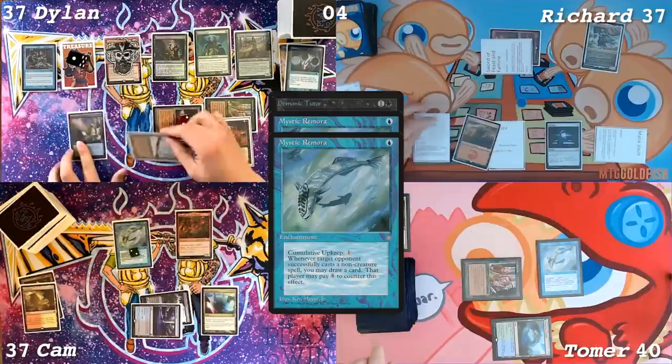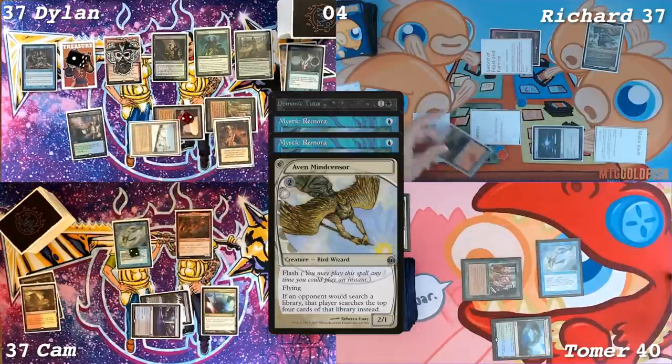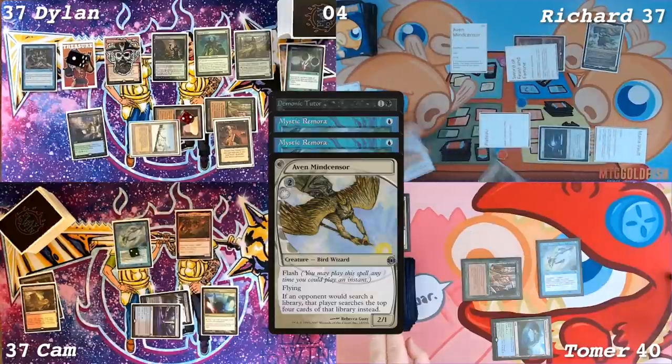I have a response to that. You have a Mind Sensor. A little Mind Sensor. Can I draw a card? I will pay for it. We get to draw cards.